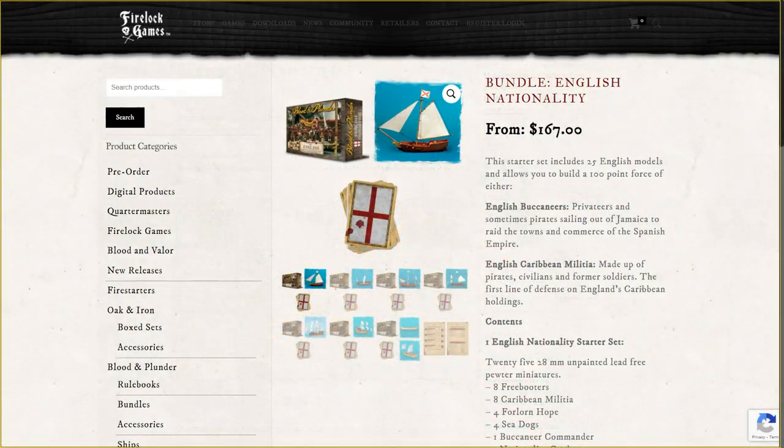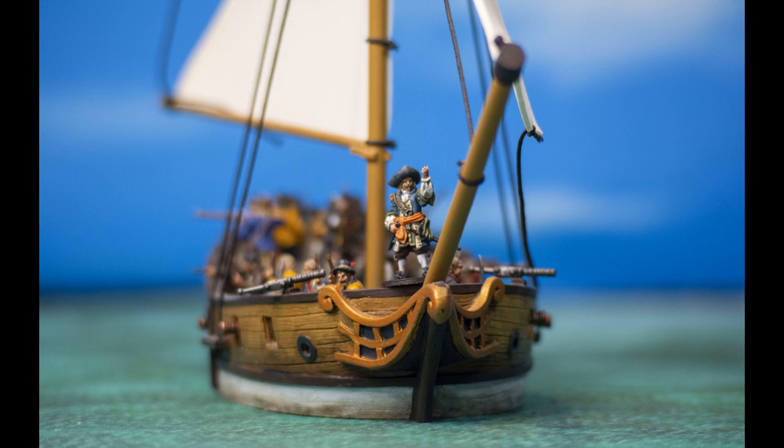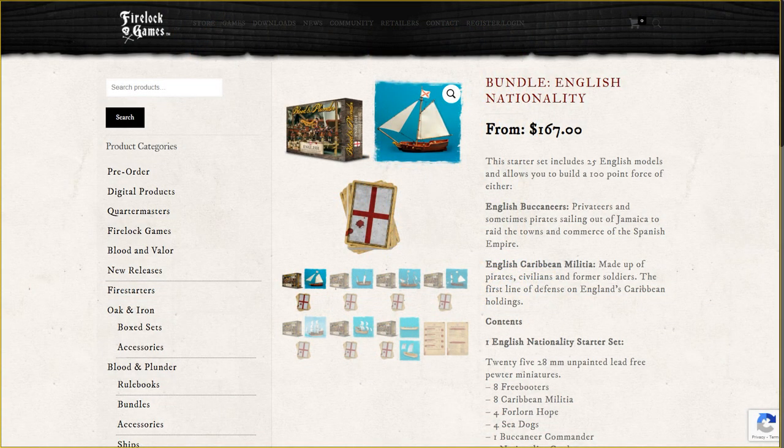The nation bundle comes with one of the starter boxes plus a ship of your choice. It adjusts its price based on the ship, but you save a portion of whatever ship you choose. The best ship to start with is a sloop because it's easy to sail and usable in a variety of point games, but you can also pick up a bark. You save about $37 buying the nation bundle, which as of January 19th, 2022 is $167, and it also comes with a deck of cards for your chosen nation.